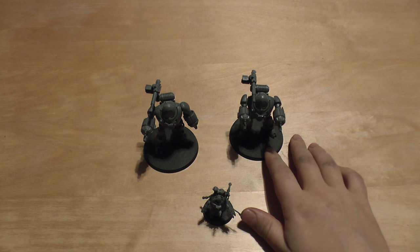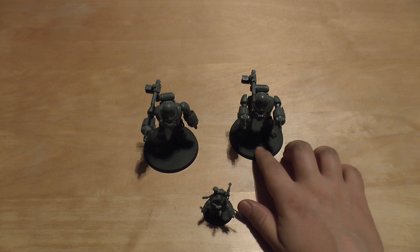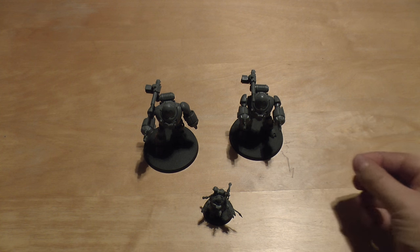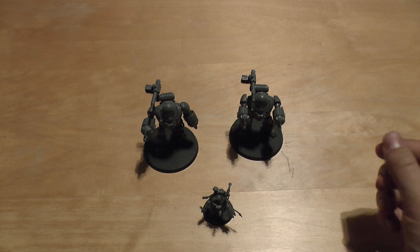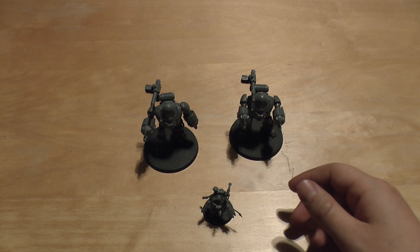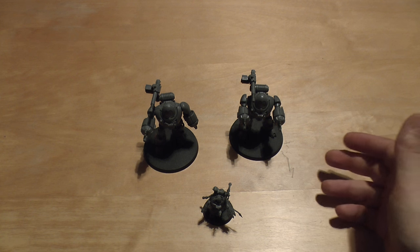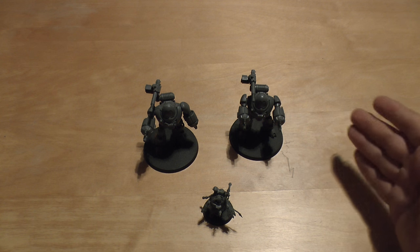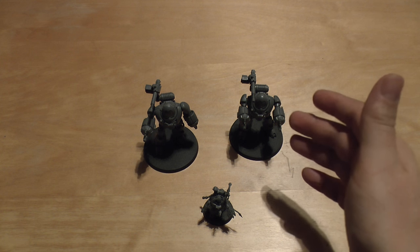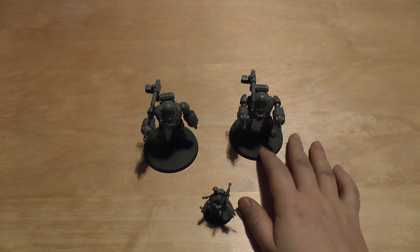For instance, if you shoot one of these guys with a Lascannon and they make the 5+ save with a 6, that Lascannon shot goes back at that Space Marine — that's pretty horrific. Likewise a meltagun shot, or dare I say it, a grav gun, or any low AP weapon that isn't blast or template. Rolling a 6 isn't huge, but it's cool that they can repulse that fire back at the enemy, and that's one of the main reasons you get them.